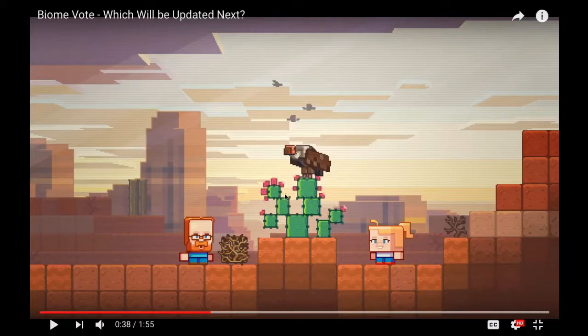The cactus could be used for a few things. There are flowers on the cactus, could be used for all sorts of things. It looks nice though — it's got like a sort of chorus fruit kind of random feel to it. Vultures — the vultures circle around loot, which is pretty cool.